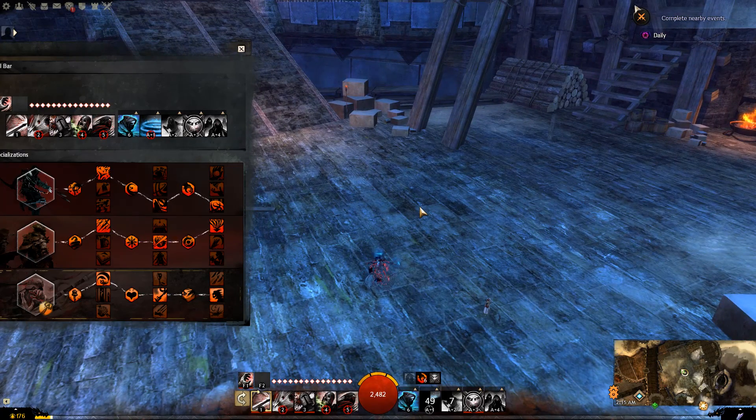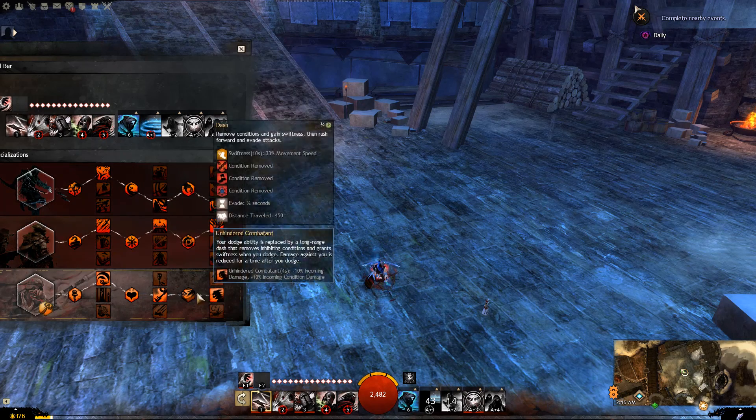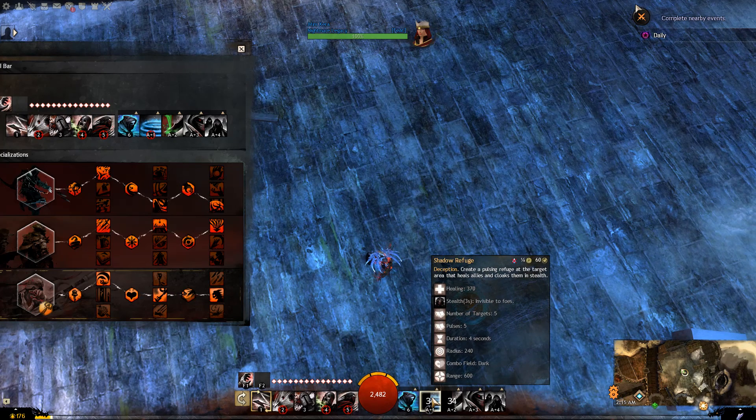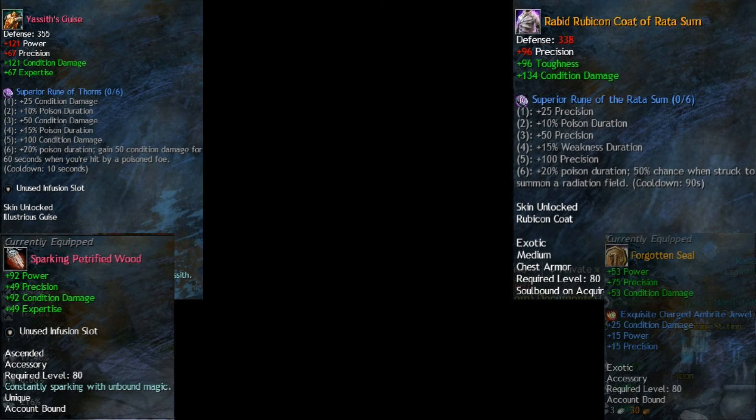That's pretty much it for what I wanted to cover with the specialization of the Thief. Now let's move on to equipment. For the equipment choice, it's fairly simple for the Thief: you can either maximize your damage with a full Viper set, or go for the Rabid set as the budget option.